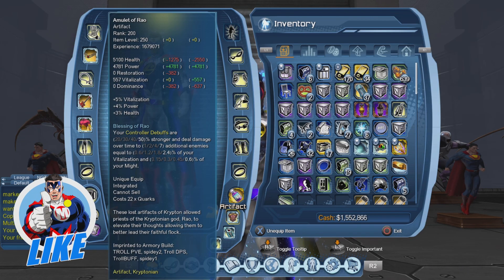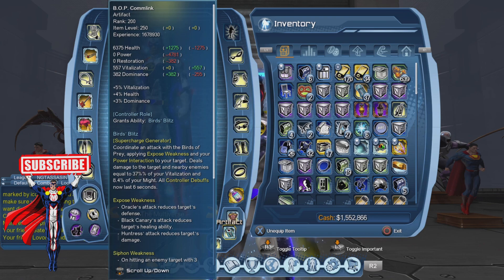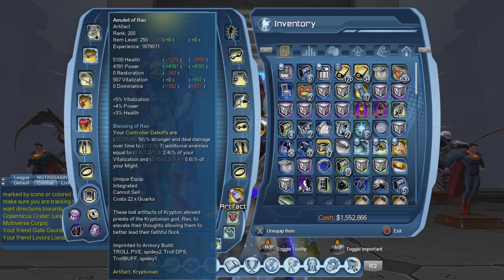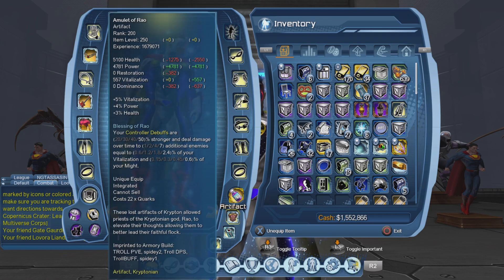There are two reasons to take a look at this amulet. There were some changes made to some of the artifacts just some time ago. Another artifact that was changed a bit was the Bird of Pre-Compling Device — we'll take a look at that another time. But also there is a new artifact that will be added to DC Universe Online next week that is kind of made to match with the Amulet of Rao and the Bird of Pre-Compling Device. So what does the Amulet of Rao do?